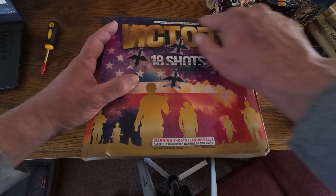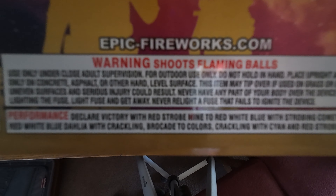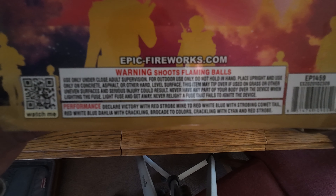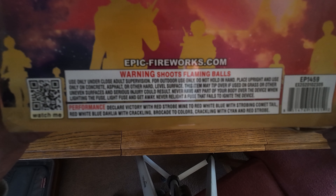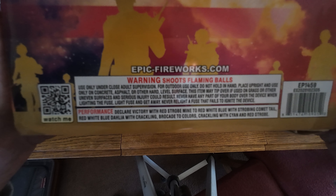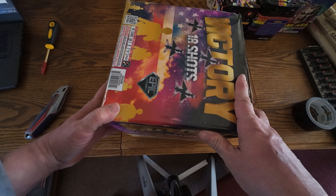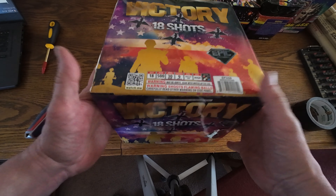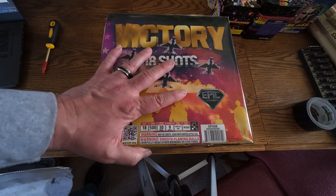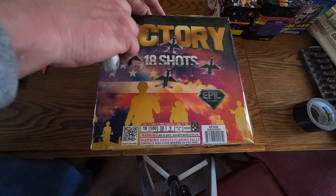I grabbed Victory, and this is a fanned 500-gram cake with a performance of: declare victory with red strobe mine to red, white, and blue with strobing comet tail; red, white, and blue dahlia with crackling brocade to colors; crackling with cyan and red strobe. I'm always looking for more red, white, and blue cakes, and this one has been on my list to check out.